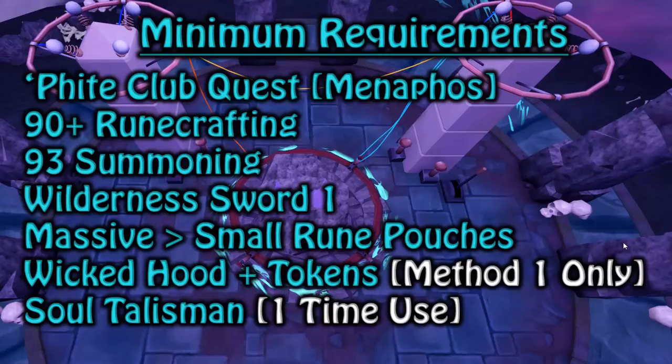A Wicked Hood and tokens — they're only for the first method in this video that I'm going to be showing you, so don't worry about that if you don't have a Wicked Hood or you don't have the teleport tokens to go inside it. We're going to show the other method as well and also a temporary use of a soul talisman to actually gain access to the soul altar, which I'll show you where it is at the end of the second slide of the gear and the presets, which we're going to move on to right now.